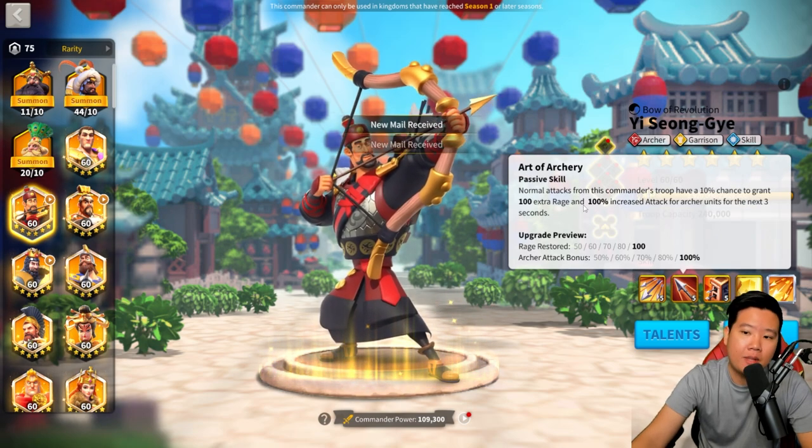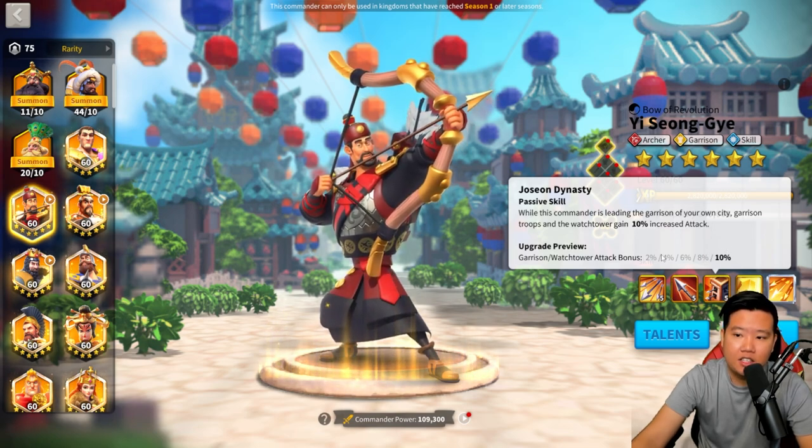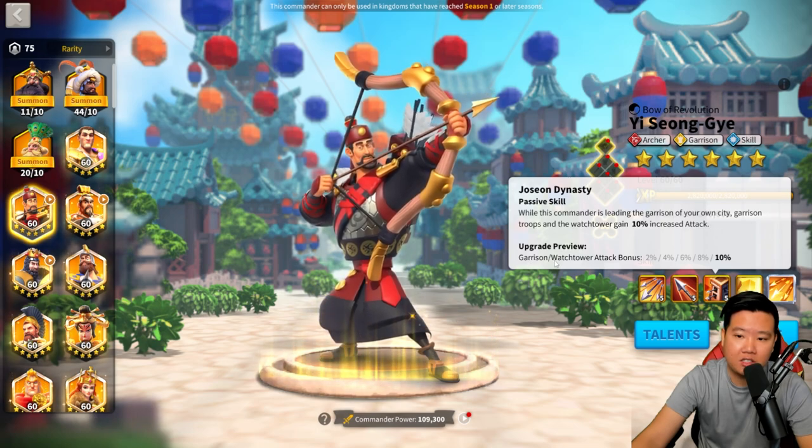YSG also has the ability to restore its rage — it has a 10% chance to grant 100 rage, and an archer attack bonus of 100% for the next three seconds. The third skill helps your city, garrison troops, and watchtower gain 10% increased attack. So if you are garrisoning a holy site, a flag, a fortress, or your city, you get that extra 10% bonus.